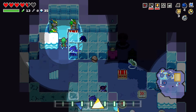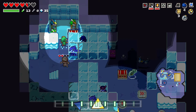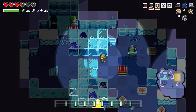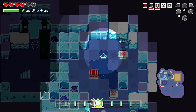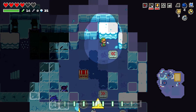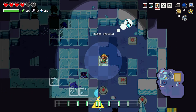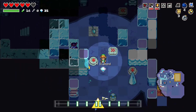Blue dudes take three hits, green dudes only take — hmm, this is not a good place to be. Now we got a Zora in here to contend with. Did I mean to do that? No, I did not mean to do that. That wasn't so bad.